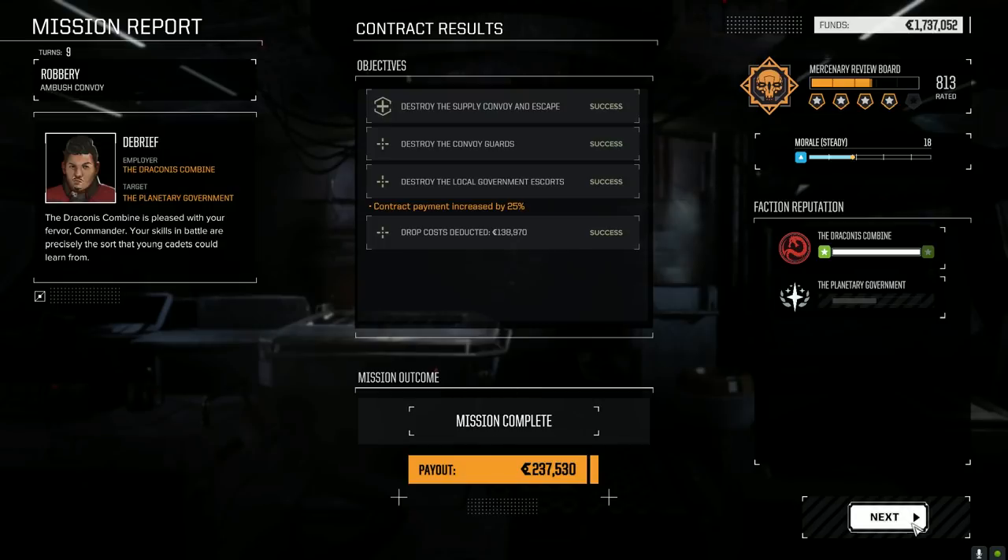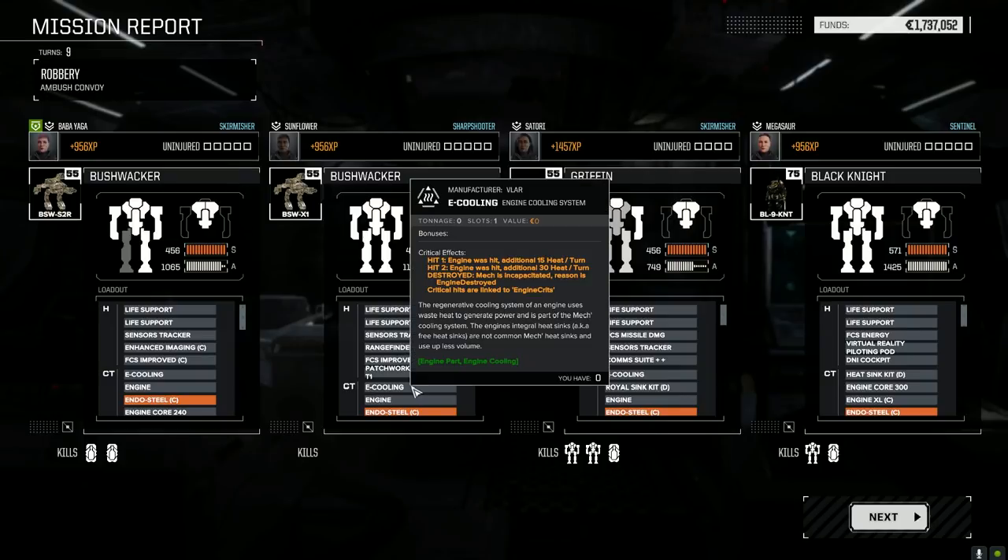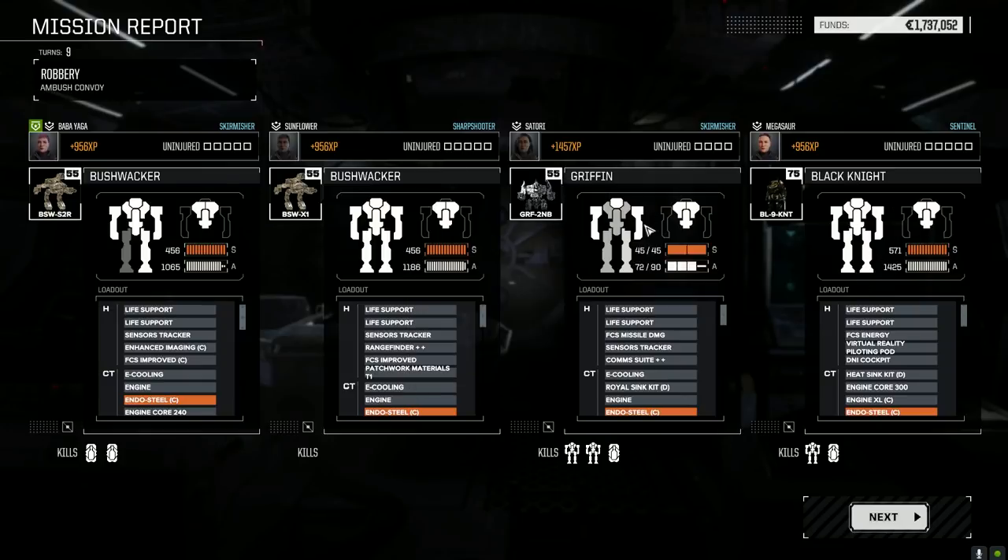All right — 237,000 C-bills, not bad. Not really evenly distributed — the Bushwhacker here didn't get many kills. Sunflower, I'm wondering if we turn this Bushwhacker into a command mech. That PPC — I don't know — the LRMs are nice, maybe we just make it an LRM plus command console mech. Because now we've got a brawler, a close missile mech, long range fire mech, and then long range indirect fire with command console.